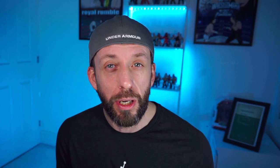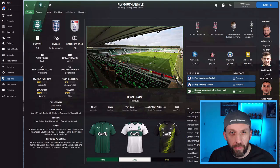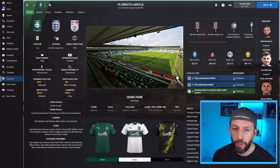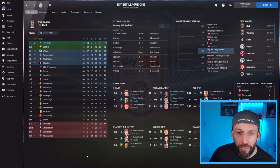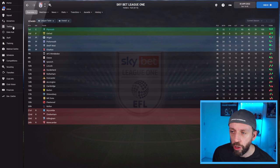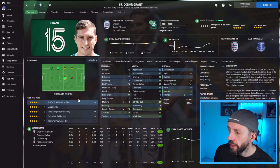Here we are at Plymouth Argyle. Media prediction was 17th — expected to be a relegation struggle — but it didn't work out that way. Sky Bet League One: there is Plymouth Argyle, top of the league, champions, 32 wins out of 46 with a goal difference of plus 51, over 100 points. It works at a lower league level.